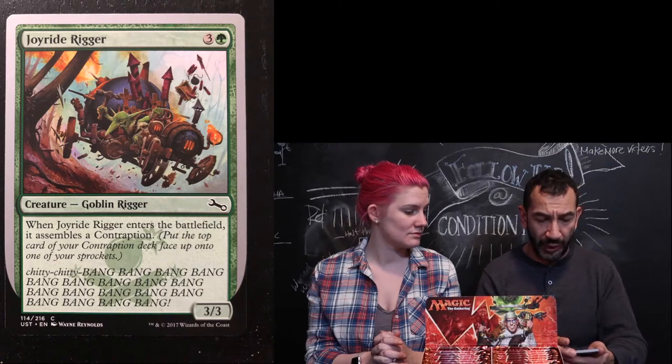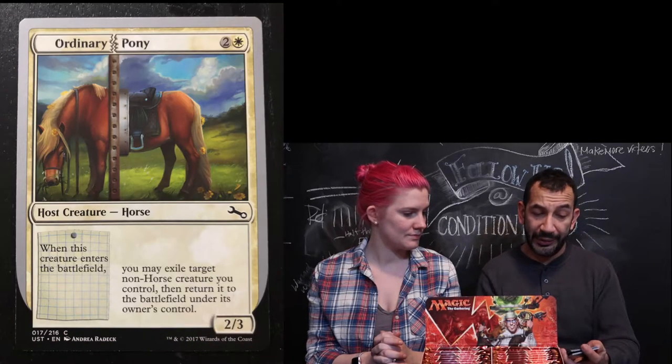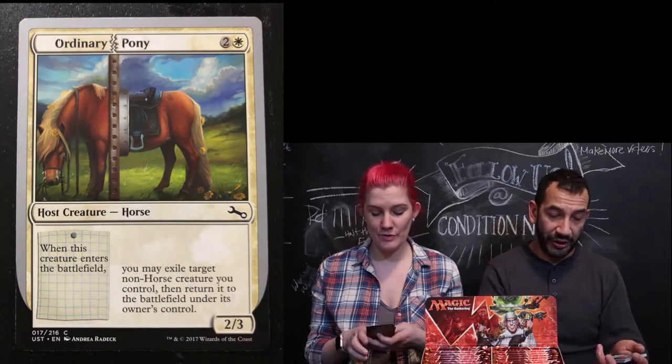I really want to get a foil land. The problem is there is one foil land in every four boxes — is this the box? I can't even open this. Get yourself together — making them childproof. Joyride Rigger — we have that one already. Ordinary Pony — I also had an Ordinary Pony.